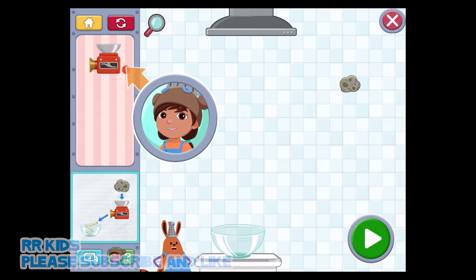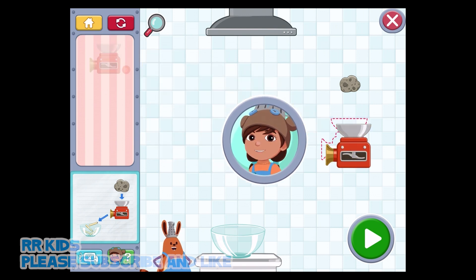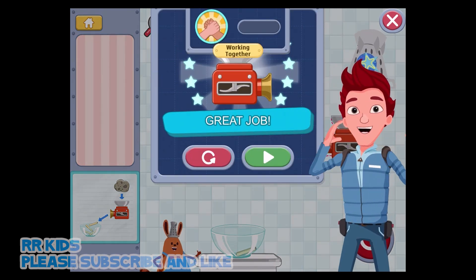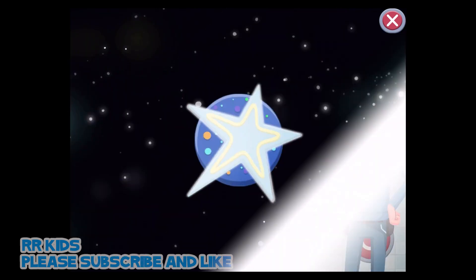Tap the chopper here and drag it into the kitchen. Once it's in its place, tap to confirm. Great job! You figured it out.